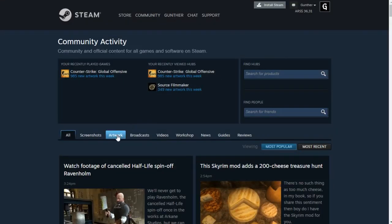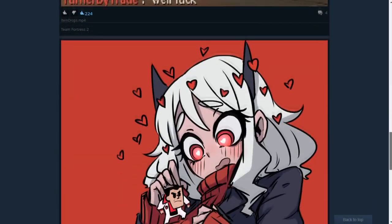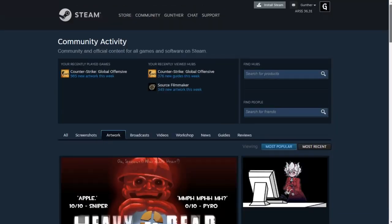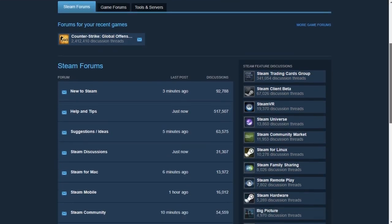Go to the Steam community page. Here, look at posts from other users. You can like and comment on screenshots, illustrations, videos, workshop items, news, guides, and reviews. You can also participate in discussions, ask questions, or help other users.